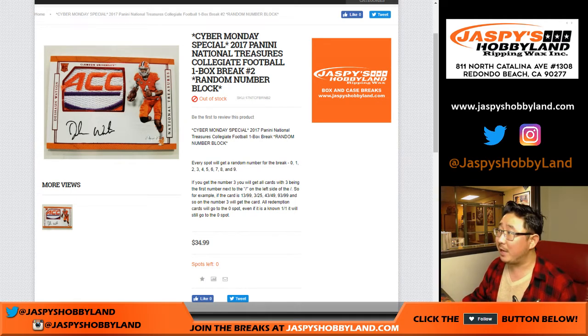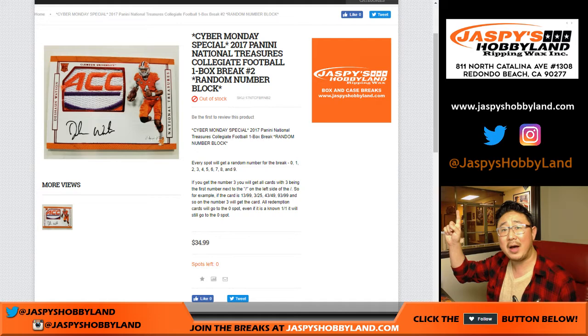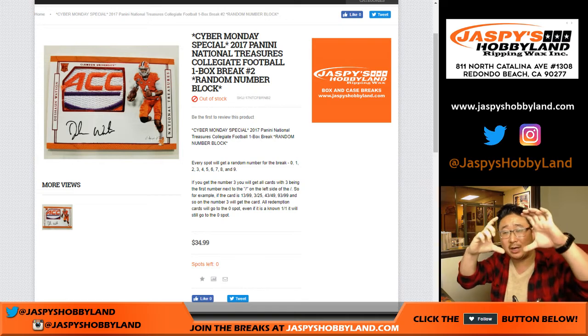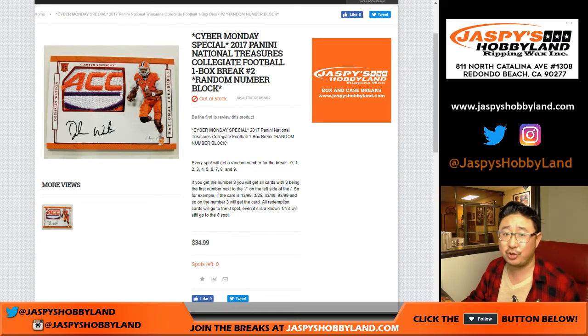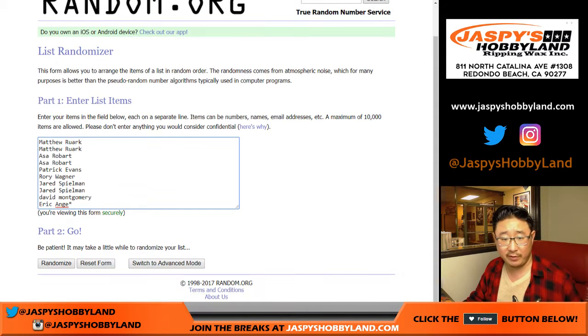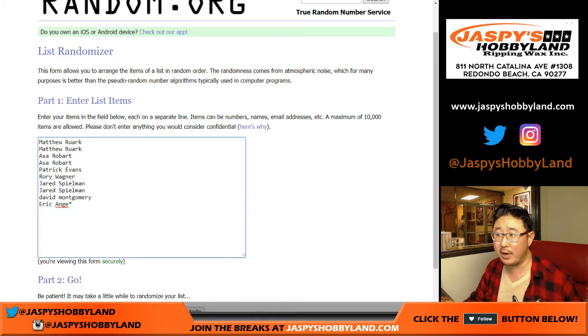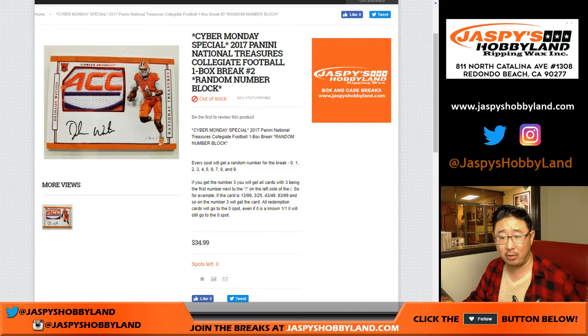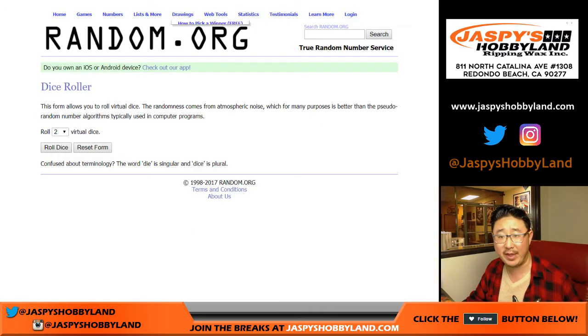Good evening, everyone. Joe for JazzPaceHobbyland.com. Another one-box break of 2017 Panini National Treasures Collegiate Football. This is a random number block where you get a block of numbers. Break number two. Big thanks to these folks for giving it a shot. It's a fun break right here. I'm sure everyone by now has either read the item description or knows what these number block breaks are. Thanks for joining.